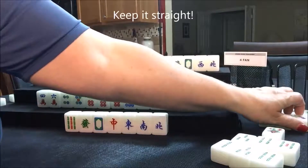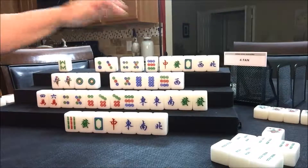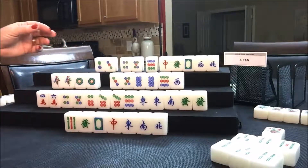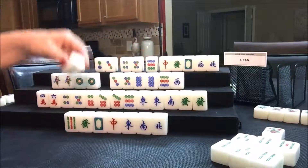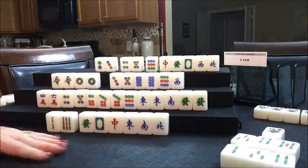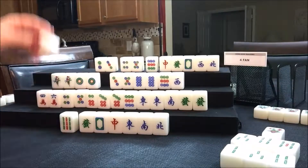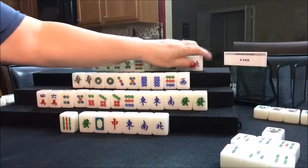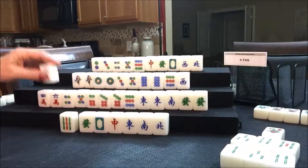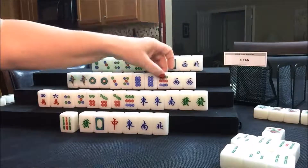Nobody's ready for an eight bam, so we'll draw for East — two bam. There are no potential chows here; let's throw the two bam. Draw for South — eight crack, that's not a keeper; there's already one out. Draw for West — they got a West! That's really nice, because they're going to play all pong. We can get rid of these. So they just need to pong — that's their seat wind: East, South, West. If they get a pung of that, that's going to be a fawn for them.